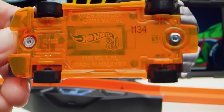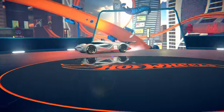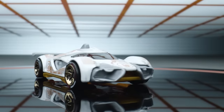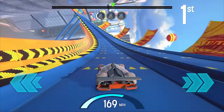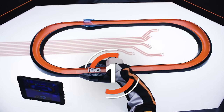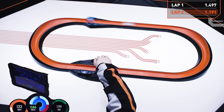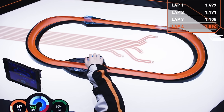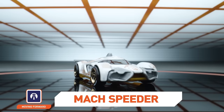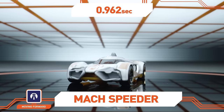Let's scan in our next competitor. From the Moving Forward collection: Mach Speeder! With its high-tech design, Mach Speeder is a great choice for going fast around the smart track. Start your booster! Mach Speeder currently sits in second with a 0.962 lap time.